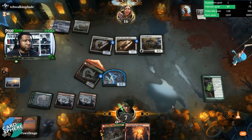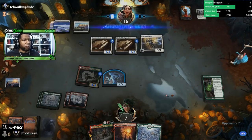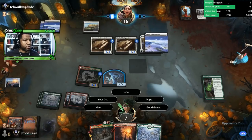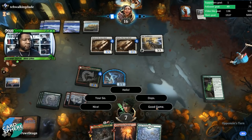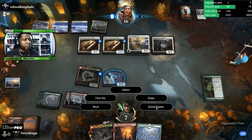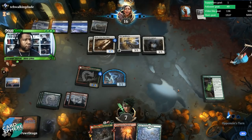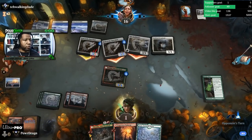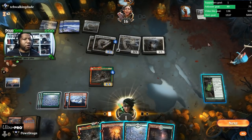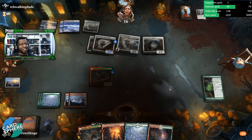We're just going to be trying to block. I mean, that's a bad attack because if they have removal for our token, we're just dead and it's game over. It's still going to be pretty close to killing us. We take six. And unfortunately we drew nothing but lands. That sucked.